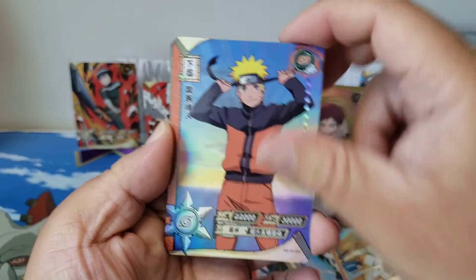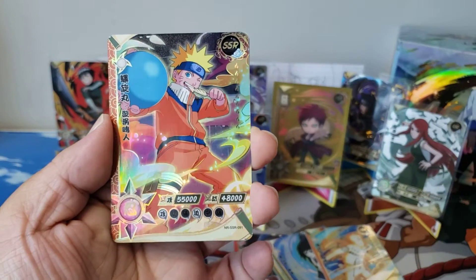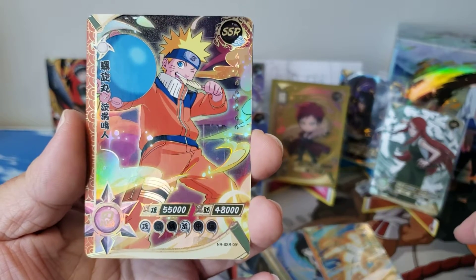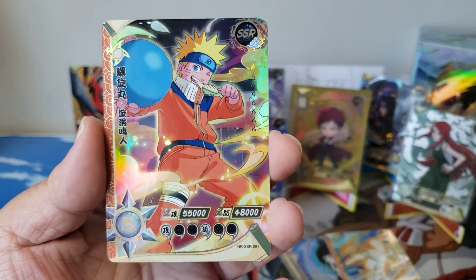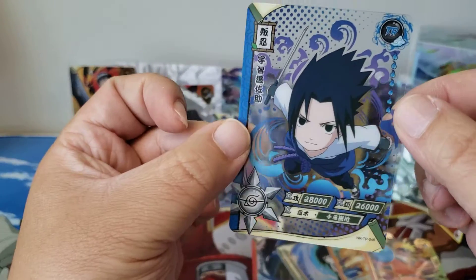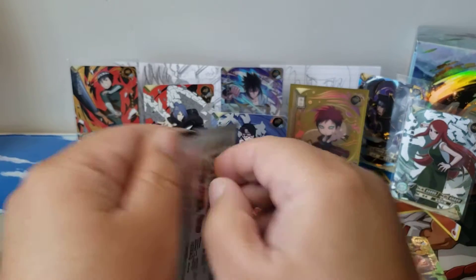Naruto getting ready. Kakashi — waiting on someone, just standing there. SSR hit — playing with a balloon. Eating some kind of squid treat — that's awesome. And we got Sasuke flying somewhere. All right, we got a few more packs left.